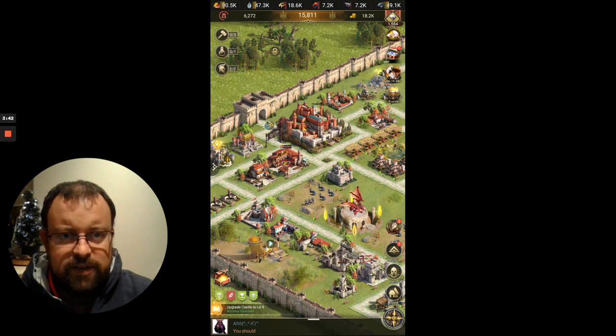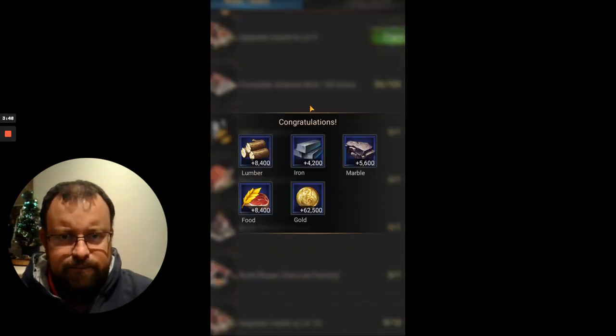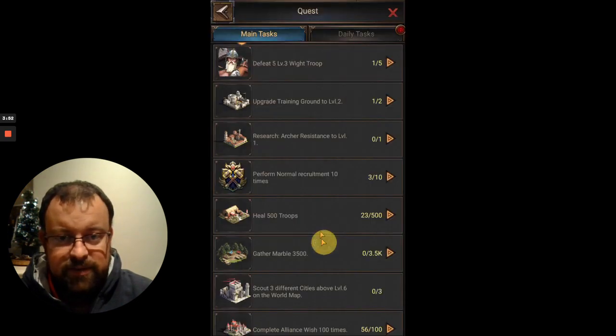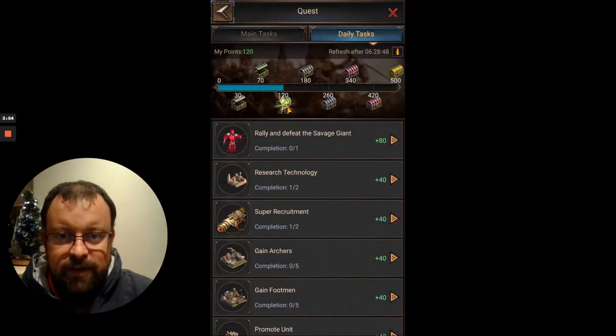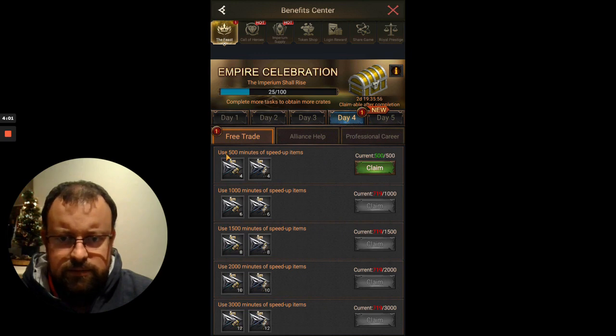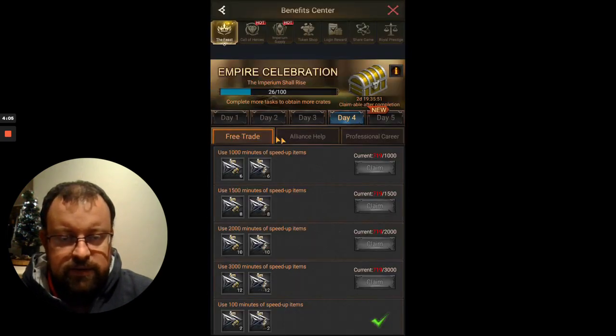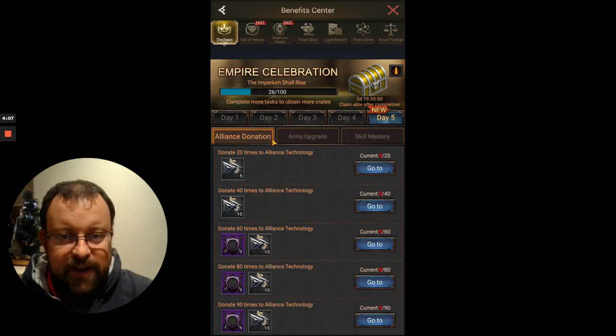But I've upgraded to castle level nine. I've got one of the main task rewards — let's claim that. Tiny amounts again, 62 and a half — I mean, it's rubbish. Got another daily reward at least, I'm up to 120 points on that. And in the benefit center we've used 500 speed up, so that's good to claim that tiny amount of speed ups again on day five.